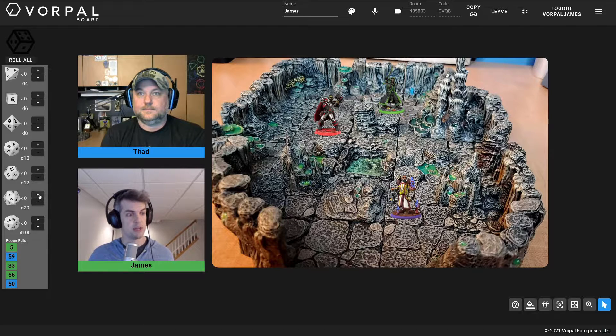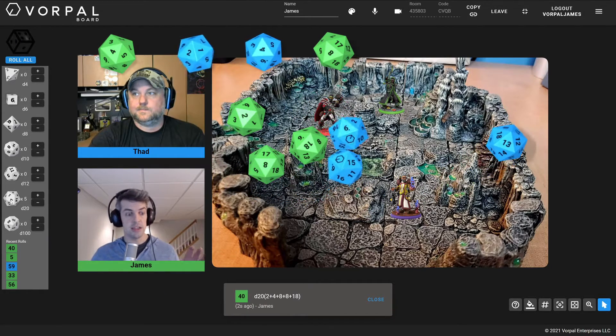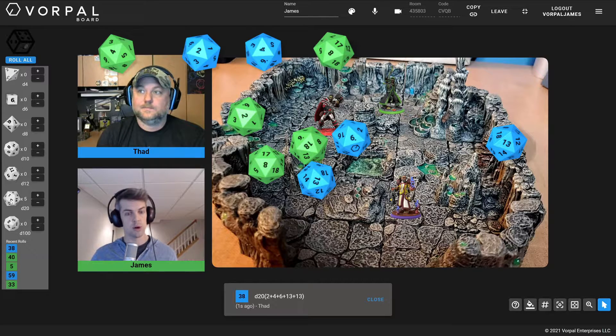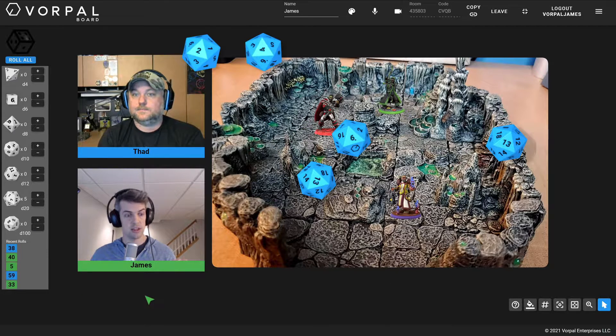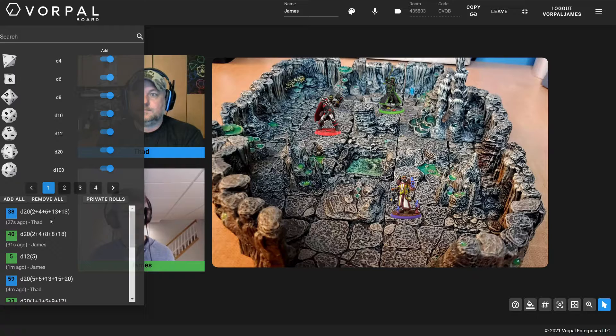I'm going to increase the D20 up to five of them, and I'm going to roll some and Thad's going to roll some. The dice are color-coded to our player colors — that's how everything works by default. Along the bottom of the screen, you'll see the sum of the most recent roll, who rolled it, and how many dice were rolled with the individual total. Additionally, you see a history of recent rolls on the left-hand side. And if you need to dig further, you can open the dice drawer again and see a more detailed history — which player rolled, their total, and the value for each individual die.